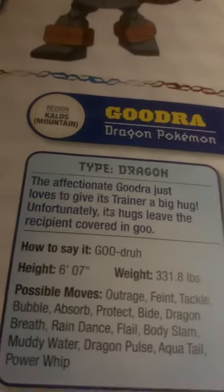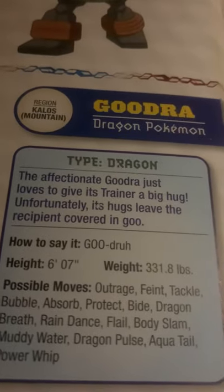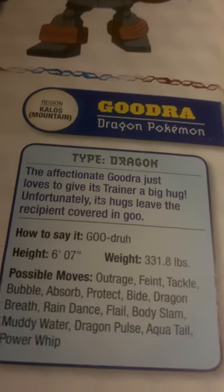Goodra, the dragon Pokémon. [Interruption] Excuse me, I'm trying to read. Let's try that again. Goodra, the dragon Pokémon. The affectionate Goodra just loves to give its trainer a big hug. Unfortunately, its hugs leave the recipient covered in goo. Oh, Goodra.